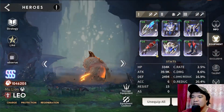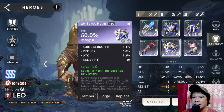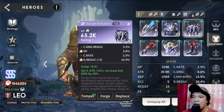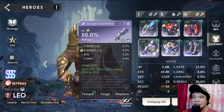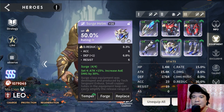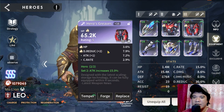I have here the Surge set with attack main stats — it's all attack main stats. On the upper gears I have attack +3, attack +2, and damage reduction +3. I also have a second Surge set with HP main stats, which has HP main stats on gloves with damage reduction, and also damage reduction, HP main stats.